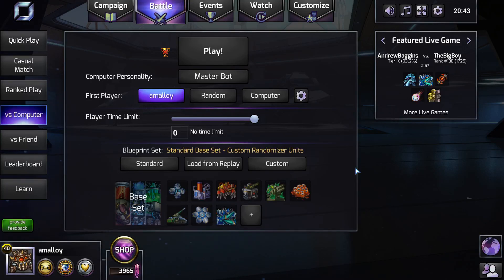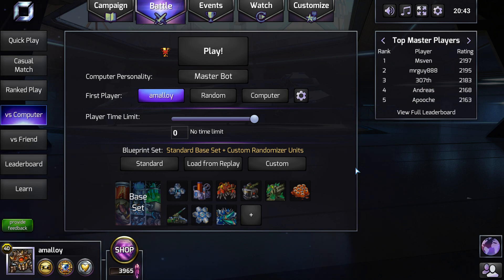Hello everyone, and welcome back to another episode of Why Did I Lose? — the Prismata series where I analyze viewer games and tell you why I think you lost. Today we're going to watch a game from Emsfen vs. Kalento. This game was sent in by Emsfen.